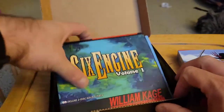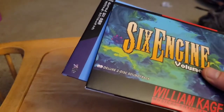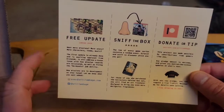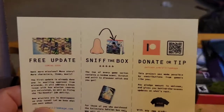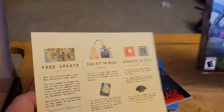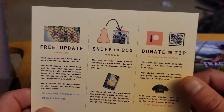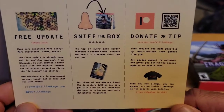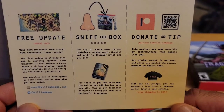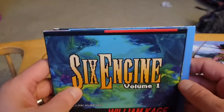Inside they also included — actually before we jump into this — here's a card. There's a free update coming, which is awesome. Sniff the box — the top of this box is scented, which is kind of interesting. And then there's a donate or tip option, so if you still want to donate to the project you still can. If you tip or donate you have the chance to get a shirt, pretty cool. You can scan a QR code.